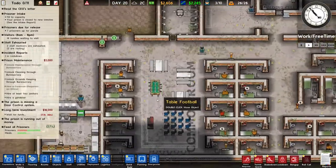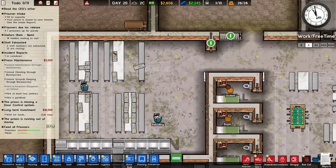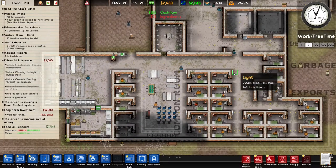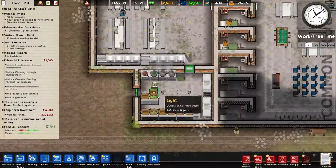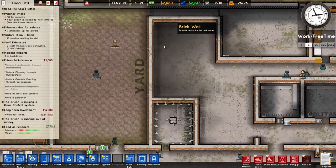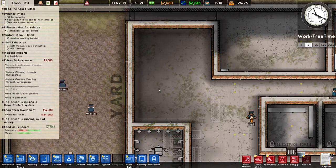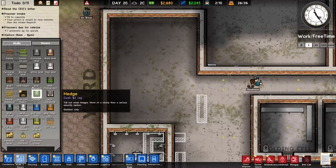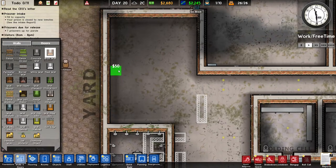Hello and welcome back. Previous episode we built this nice common room and you can see that this place is really filthy and we don't want it to be filthy, we want it to be clean. So I also want to put some prisoners to work, maybe in the kitchen, and also build a laundry room, a mail room, a cleaning cupboard, so our prisoners have stuff to do and can clean.